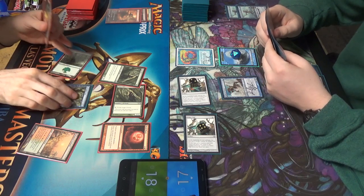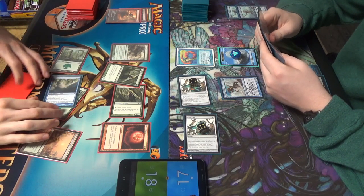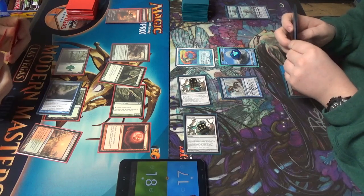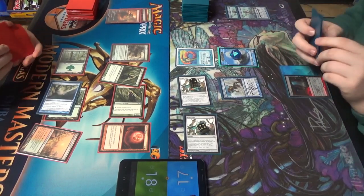Arbor Elf. Tarmogoyf — blue, green. I'll respond. Tarmogoyf is fine. Pass turn. Price check on Tarmogoyf: it's a 3/4. Creature, instant, enchantment.